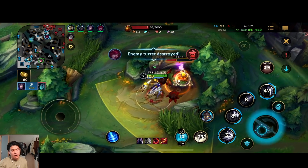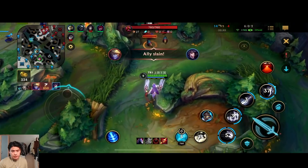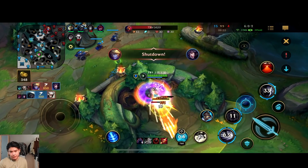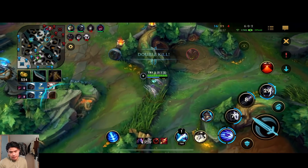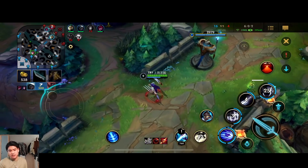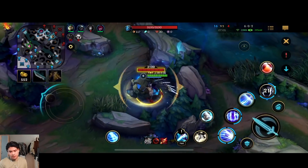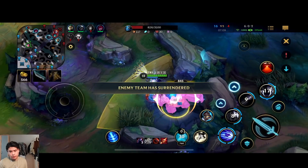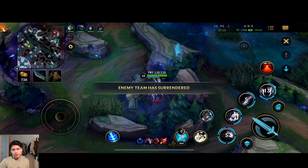In solo queue especially, Renata is super strong — just like Irelia, they're both super good flex picks. You can play Renata top, jungle, or mid, and the same applies to Irelia. Irelia is a high skill ceiling champion, so you need to practice her a lot to master — easily more than 100 games to reach a decent level. They actually surrendered already, hard stomped this one.